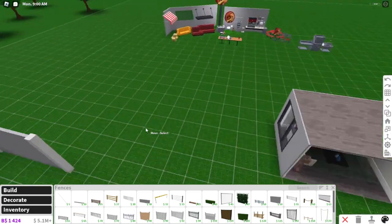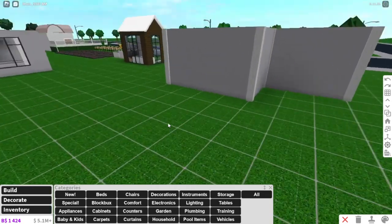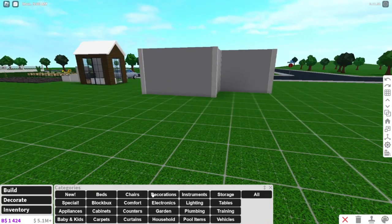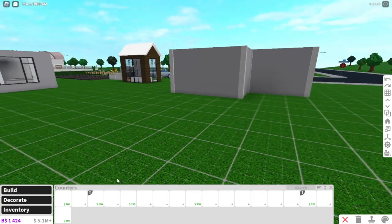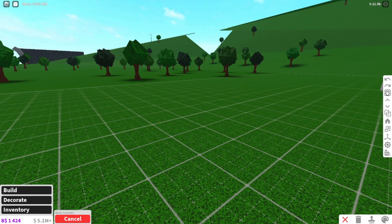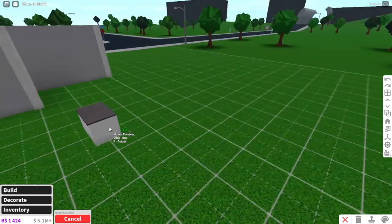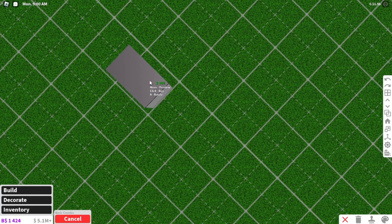But what about different types of countertops? This is where it starts getting a lot more complicated, because now you're building your home full force and you want to be able to collide different objects. Colliding objects is a big use for certain creators. So if we go into decorate, we'll go into countertops and I'm going to get the basic counter just to show you.